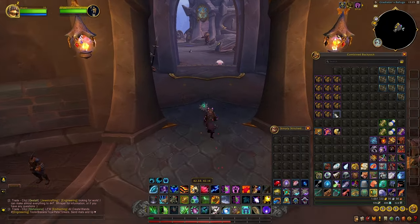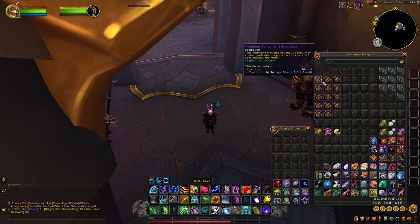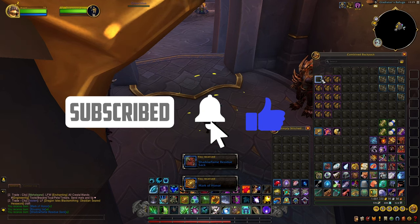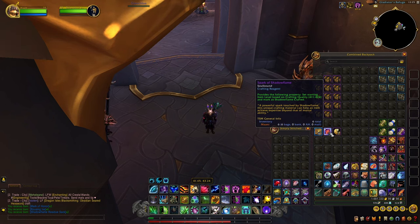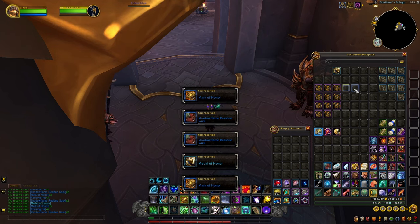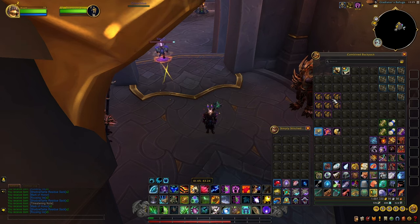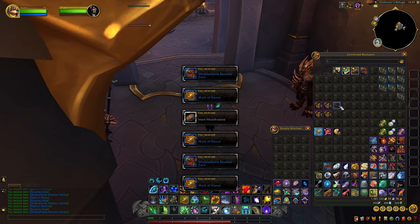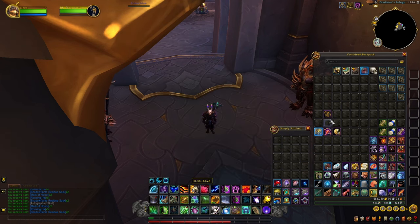I'm going to open up a few of these strong boxes now to see which plans we get. As you can see, we got two Mark of Honor and Shadowflame as well. The Spark of Shadowflame can drop from matches if you win, and Dragon Shards as well. We got loads of Mark of Honor and Shadowflame from the stacks, plus a few trash items.